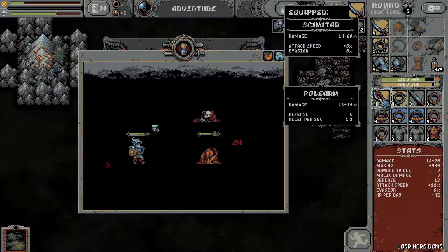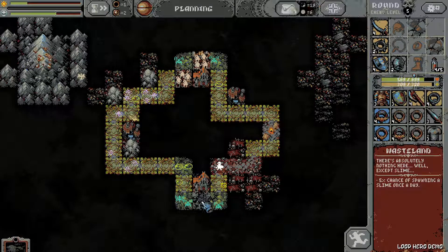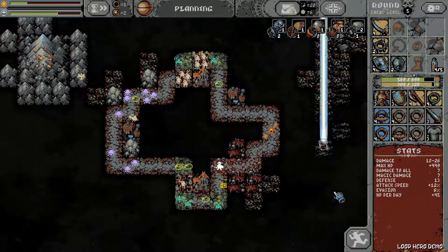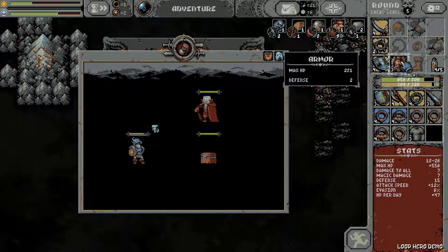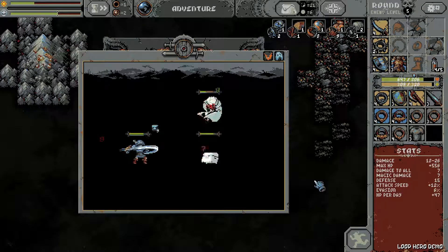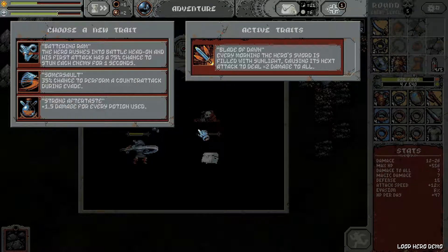We've got our first armor with some stats at last. Let's see what we get - none of the good ones. Let's just go with damage for every potion used. I mean, we are using potions, might as well.